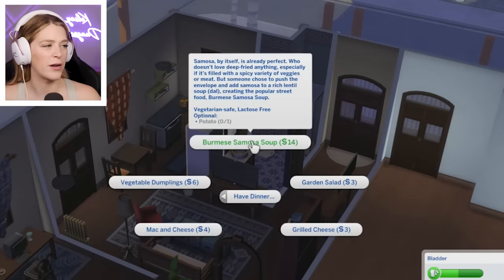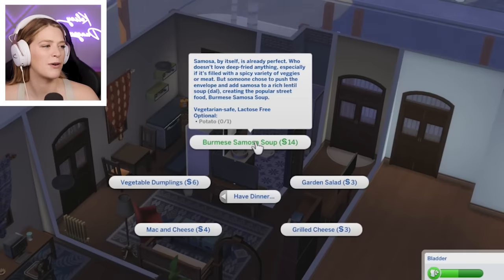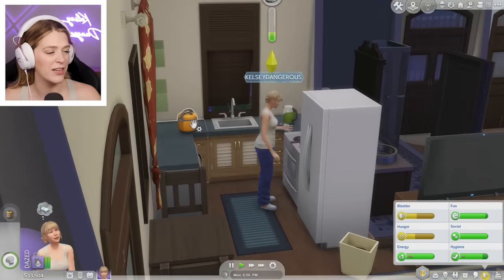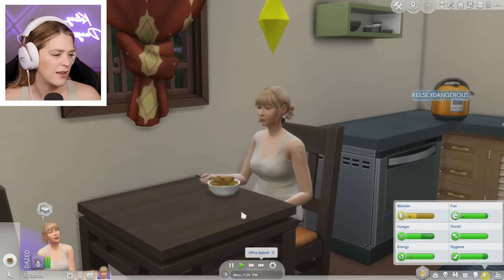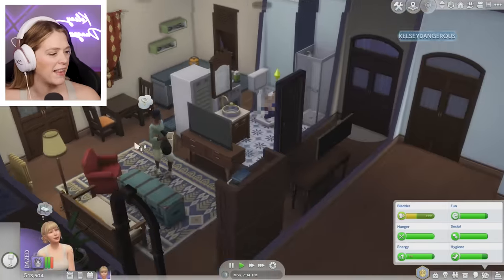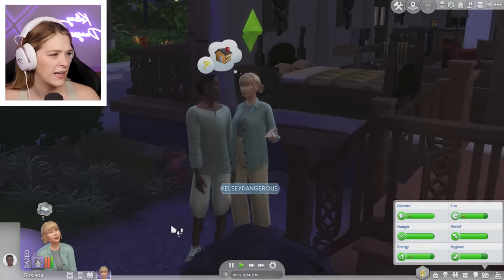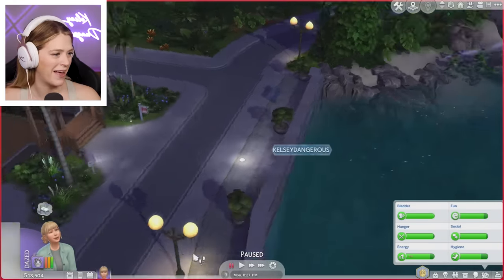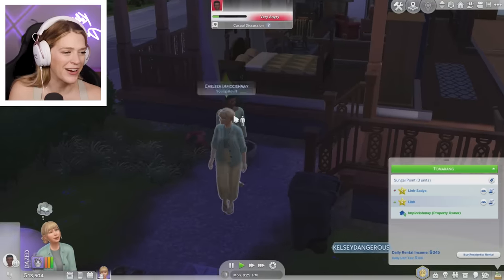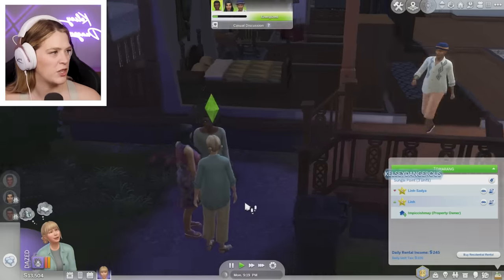We got some new soup — samosa by itself is already perfect. Who doesn't love deep fried anything, especially if it's filled with a spicy variety of veggies and meat. But someone chose to push the envelope, add samosa to a rich lentil soup, creating a popular street food. That sounds delicious — we're going to make this fun soup. It's quality poor. Look, it's my friend Alan — taking out my garbage. Alan, you're so nice. Is the conditions okay? Why did none of them like the housing conditions? I don't know why it's going down. Why is he very angry? I feel so uncomfortable right now — I'm trying to be a good property owner. Maybe he's mad because I kept him from taking care of that mold.